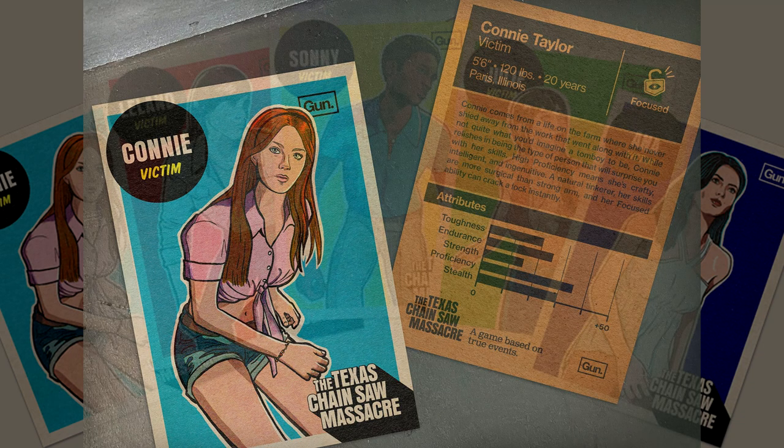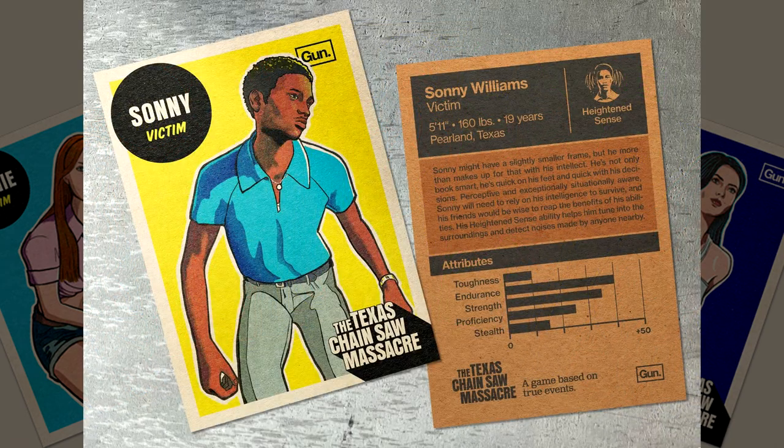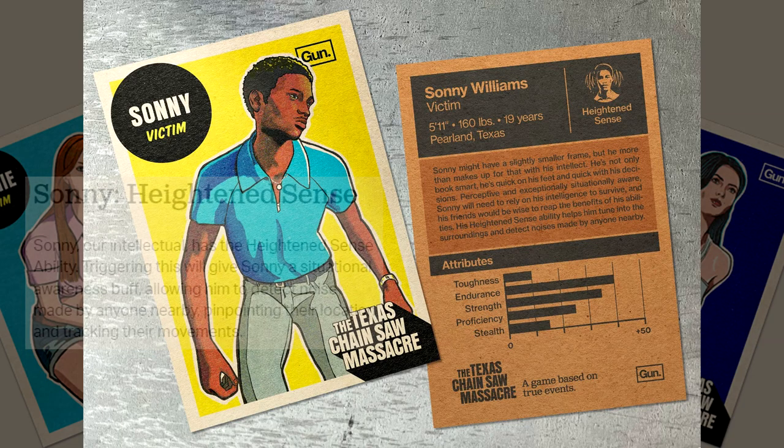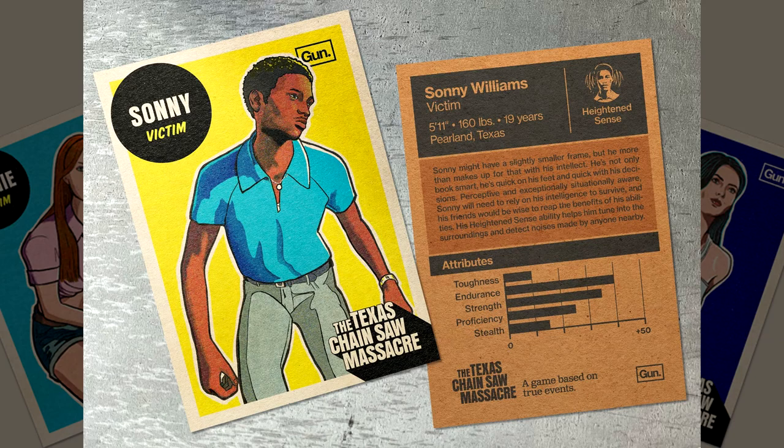She's probably most like Debra Kim from Friday the 13th, so she'll definitely be one of my favorites. Next up we have Sonny — he's the intellectual one. He's going to be going into matches with a heightened sensibility, so he's going to be able to detect when a family member is around — he's essentially going to be your radar. If the family can come into the game playing stealthy and hide in a dark corner knowing victims are coming, Sonny can sort of lead the way — he can hear a family member breathing in another room.